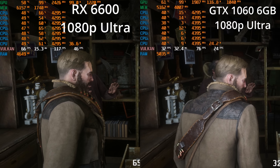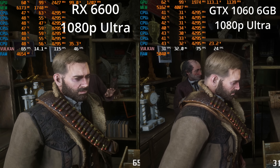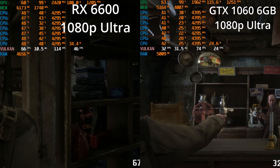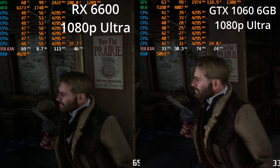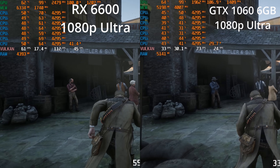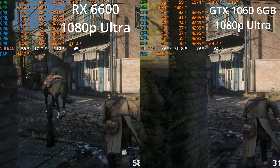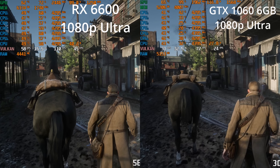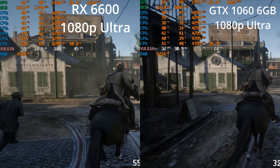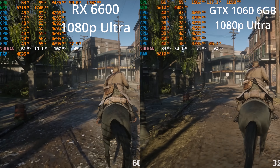Let's hop over to our 1080p results. This is really interesting, because the GTX 1060 is actually the recommended GPU for this game — not even the minimum, the recommended GPU according to Steam. So what kind of performance does it get you? At ultra, you're looking at a 30 frames per second experience. So maybe Rockstar, when they recommended this GPU, were thinking 1080p max settings at 30 frames per second. That's certainly possible.